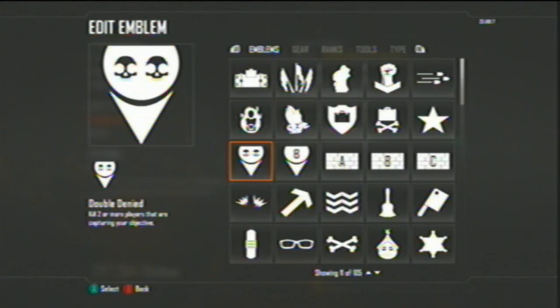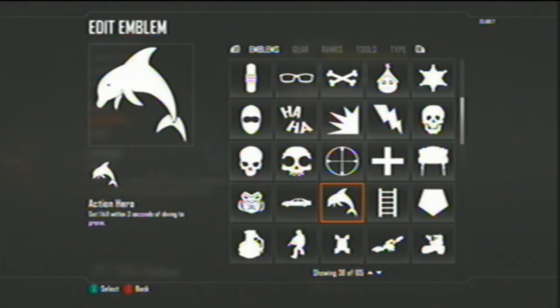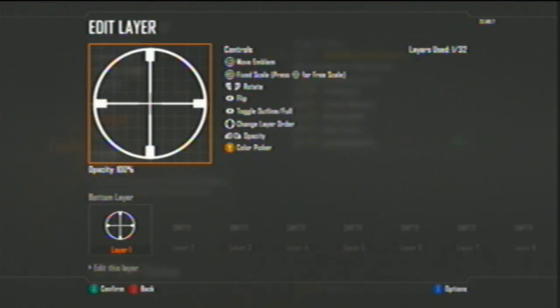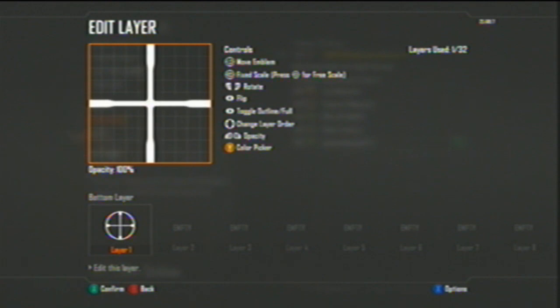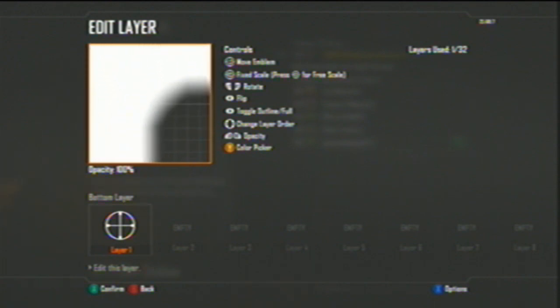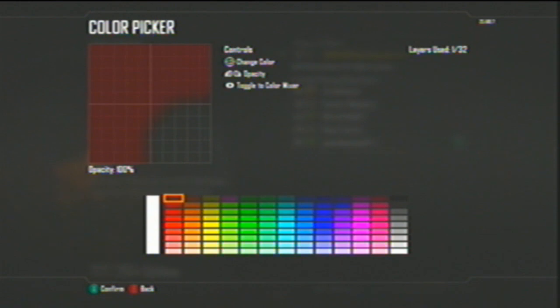All you gotta do, you have to have this emblem — all clear, destroyed five pieces of enemy equipment. So you grab that, you blow it all the way up. And as you can see, it's a little faded. So you're going to use that. And for the colors, you can use any colors you want.